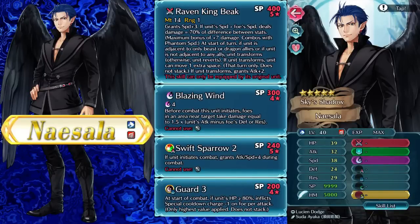Naisala comes as the first free beast unit and it truly shows he's a free unit once you compare him. He's definitely not bad. His weapon is basically Giga Excalibur but in melee form for beast units. He can hit up to 3 movement if he doesn't have anything that's not a dragon or a beast around him. 32-38 attack is pretty solid.